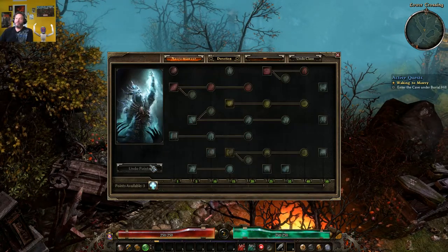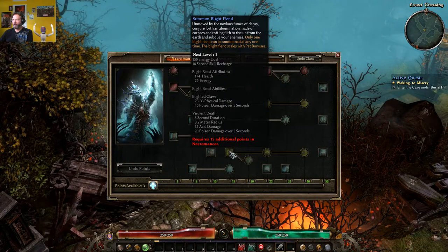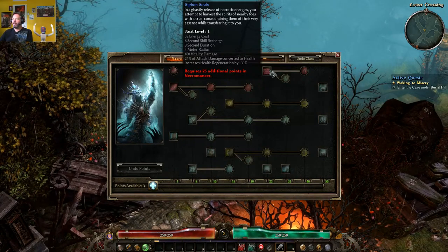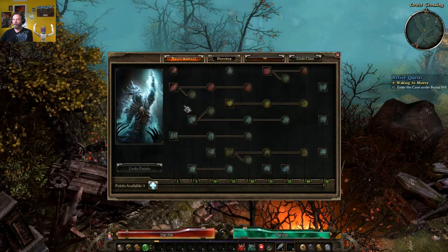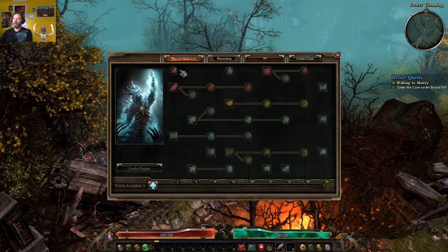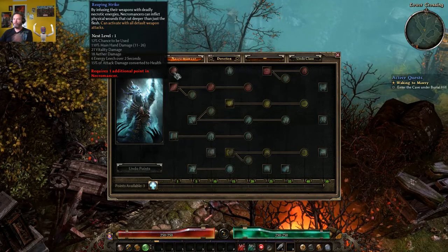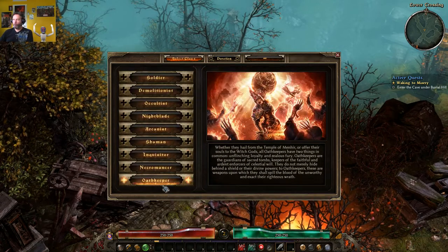The Necromancer — well, he's a necromancer. You can summon skeletons, drain life, deal poison damage, summon Spectral Wrath. You have Siphon Soul, which is quite impressive and really changes the game when you unlock it. Basically he's exactly what you'd expect from a necromancer — he does a lot of leeching of either energy or life. That's the big thing about the Necromancer.